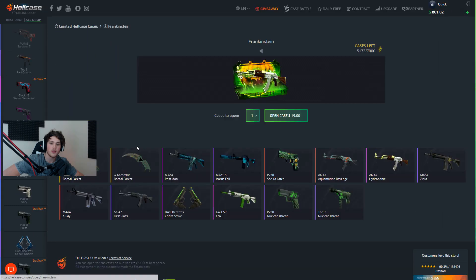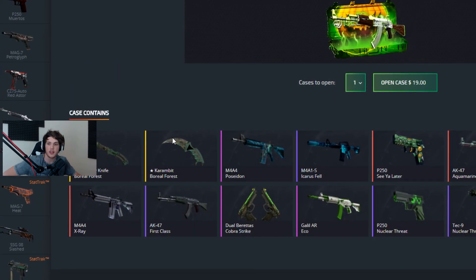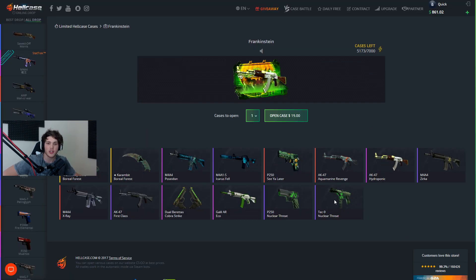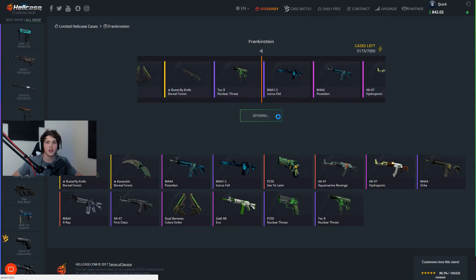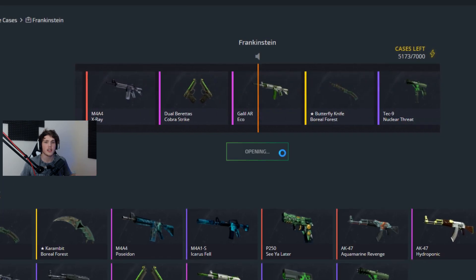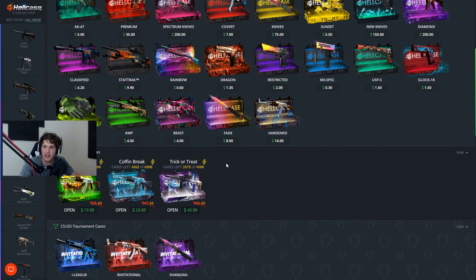Let's scroll down. Oh, there's Frankenstein — I get why it's called that now, it's a green themed case. There's some cool stuff in here: Karambit Boreal Forest, Butterfly Boreal Forest. This is $19, so we're going to open up one Frankenstein case. Give me a knife, give me something worth more than the case. That was a knife... okay, that's bad. We're not going near the Halloween Frankenstein case again.